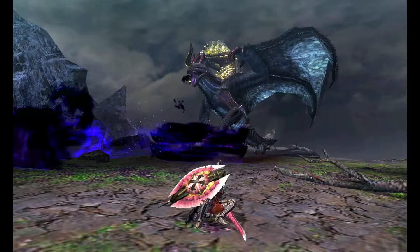Gore and Shagaru returned for Generations, while Chaotic returned for Generations Ultimate. They're identical in pretty much every way, so instead of discussing changes, I'm going to briefly discuss an interesting topic: what is Gore Magala? Earlier I stated Gore was an elder dragon — this is not actually true. Shagaru Magala is an elder dragon, but Gore is not. Despite having 4 legs, 2 wings, and a tail, a common trait among elders, and straight up becoming Shagaru later in life, Gore is actually classified as… yeah, they don't actually know.